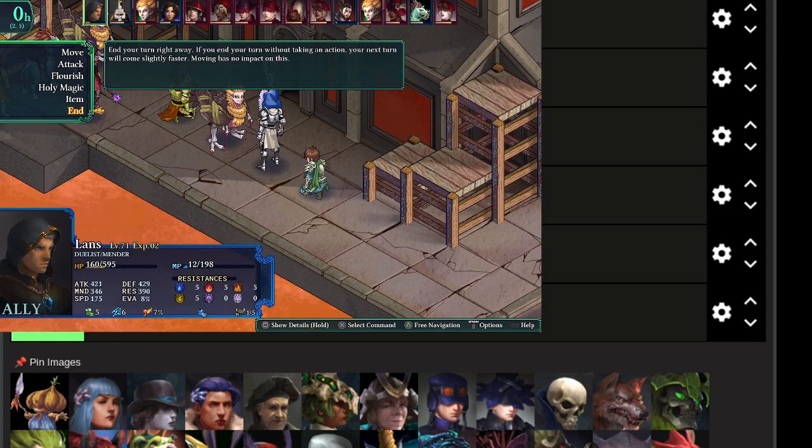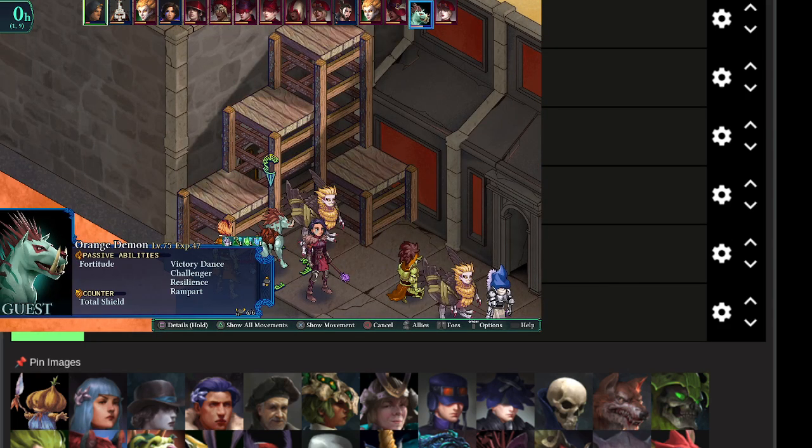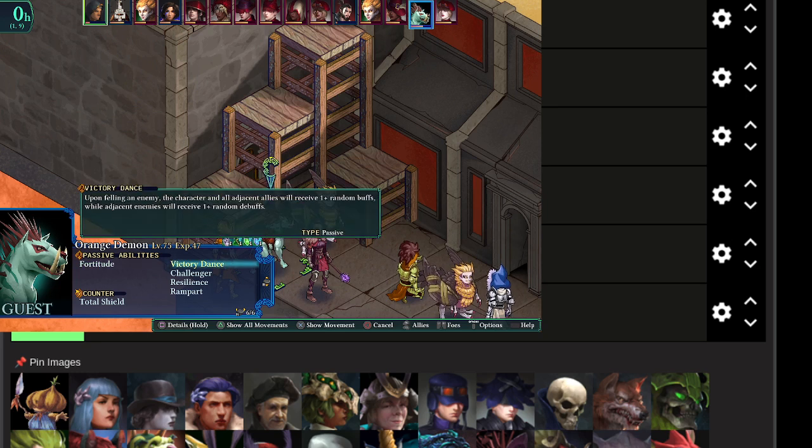On top of that, there's one more thing I completely forgot about last time, which is on this guy over here — Victory Dance. I totally forgot about this. Also, I love that this guy's name is Orange Demon and he's blue. As far as the types of passives you can stack up on monster units, one of the notable ones is Victory Dance: upon felling an enemy, the character and all adjacent allies receive one random buff while adjacent enemies receive one random debuff. This is one of the reasons this is such a strong unit.